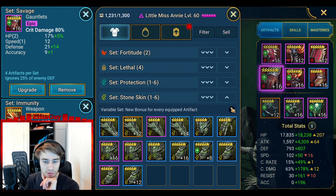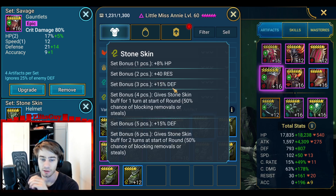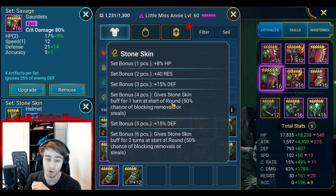Let's take a look at stone skin. Oh my god. Four-piece bonus: you get some stats, you gain health and defense, and basically you also gain the immunity buff - because when you have this buff you cannot be debuffed, exactly like immunity gear. But you also have a 50% chance of blocking removals or steals. So not only do you get more health and defense, but you also get this insanely RNG mechanic with a 50% chance of blocking removals or steals.